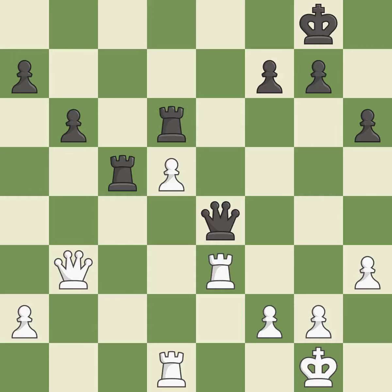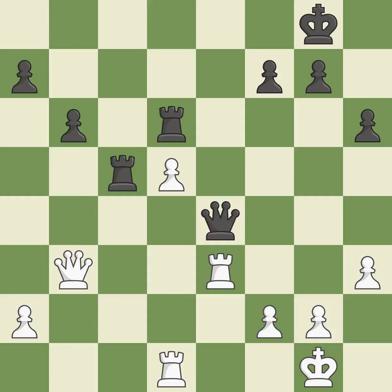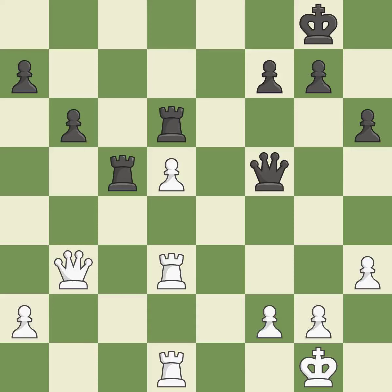This moves the queen to safety — it is good. This defends a piece that is being attacked but is not well defended — it is quite good. A solid choice — it is excellent. This gains time by putting a queen in danger and getting it to flee. The queen is now on a square that is more secure. This defends the pawn that was attacked — it is ideal.